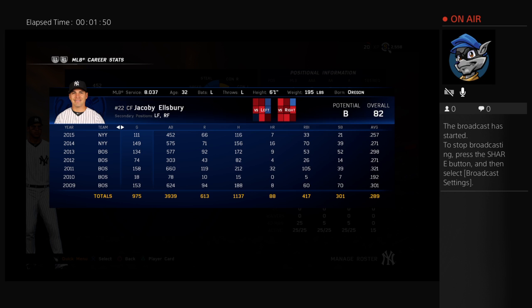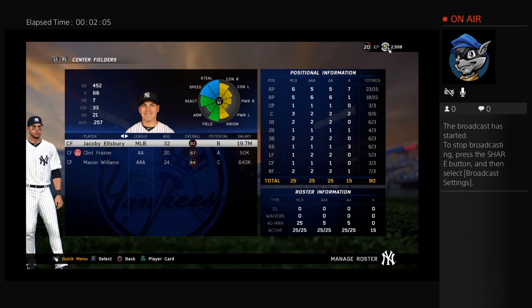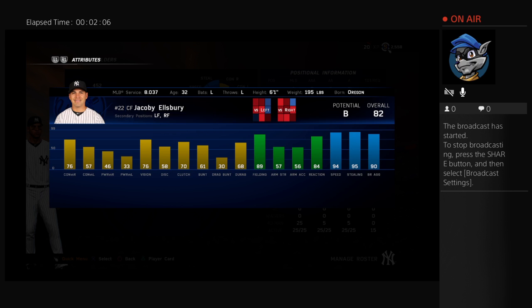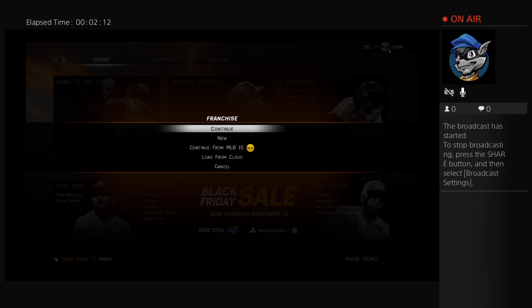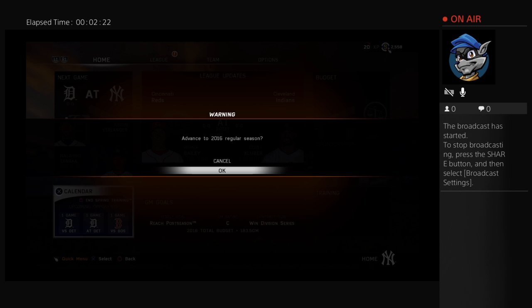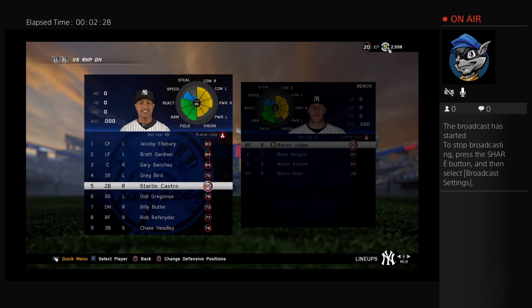Jacoby Ellsbury is a very intriguing player — he can do a lot of things. As you can see, he was almost an MVP winner in 2011, a very good season, but hasn't had a really great season like that since. Still, Ellsbury is a hell of a player. So Jacoby Ellsbury is my man for today. Going over to franchise, hitting new, and sticking with my current roster.